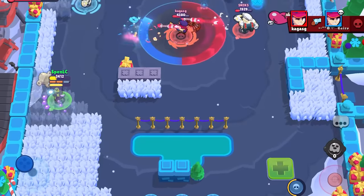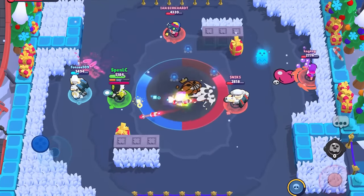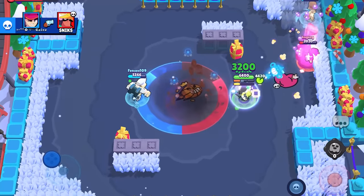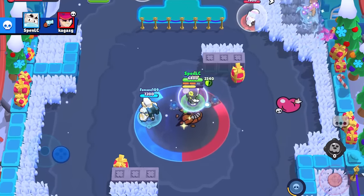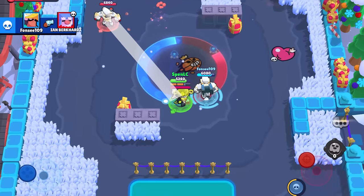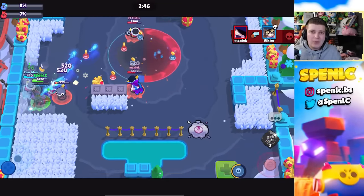Next up is Gus's first star power, which gives you an extra 100 healing with every single ghost, going up to 3200. That sounds good, but you pretty much always have to use Kooky Popper even after the nerf, so there are hardly any spirits on the map. The other star power is just way better, and you don't really use Gus to heal anyway.